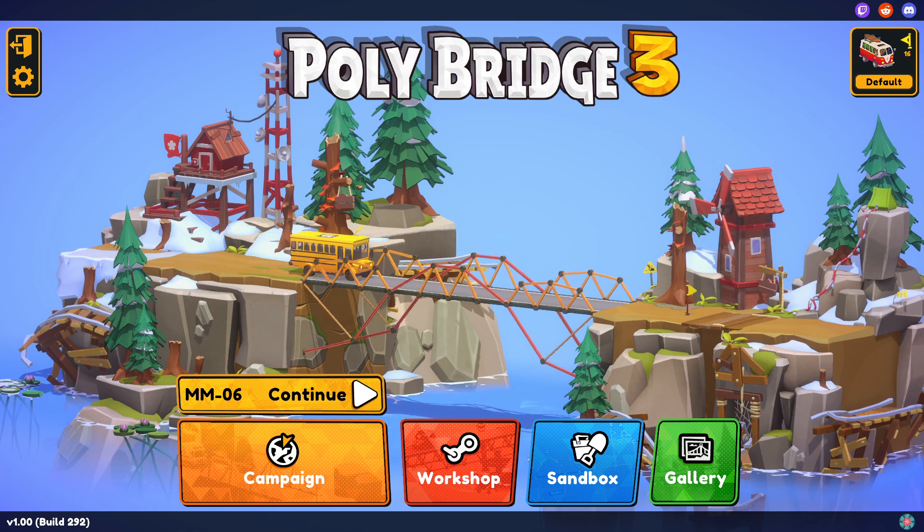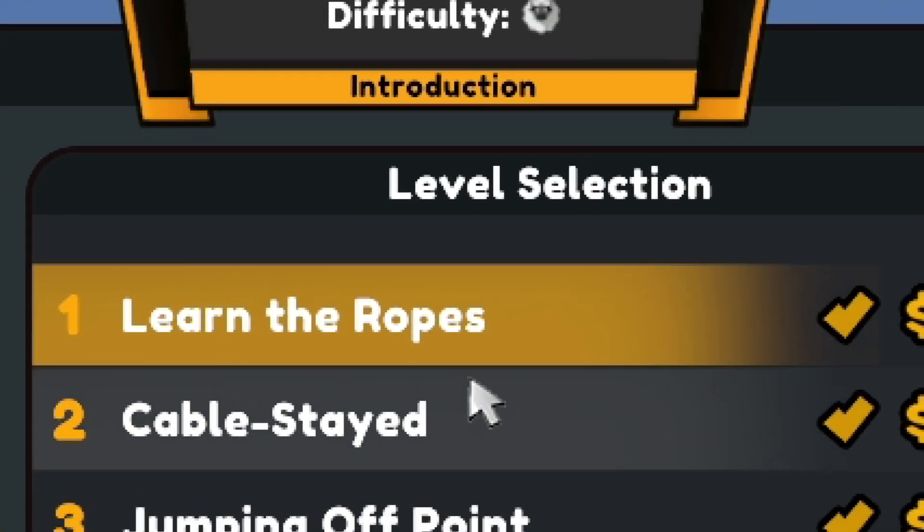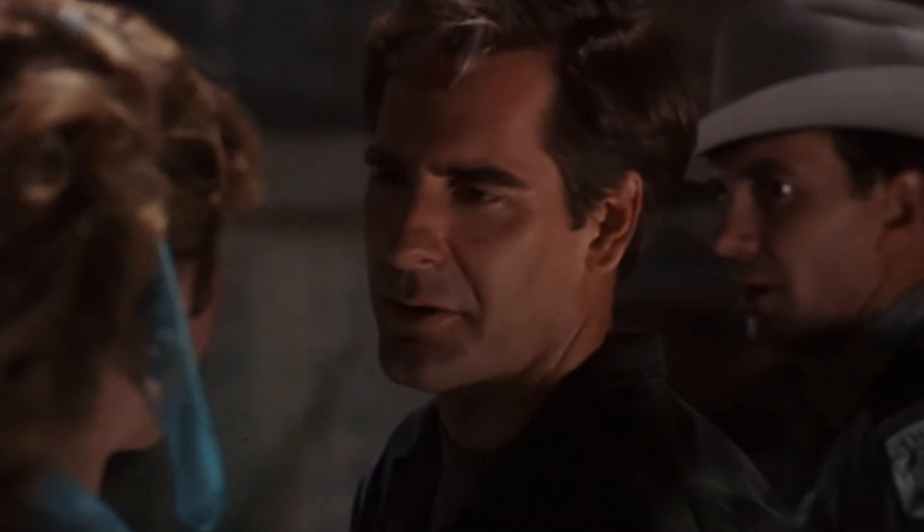Welcome back to the game where I demonstrate my engineering ignorance. It's Polybridge 3 — something we played before. We got through the first three levels of the Minor Mountains world, and we're moving on to Quantum Leap now in search of Scott Bakula. I'm ready to go.